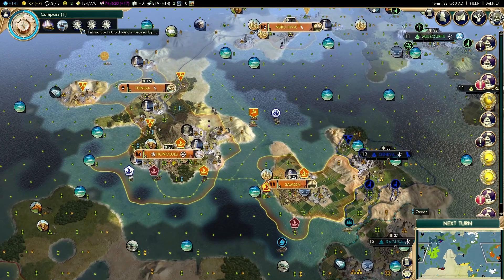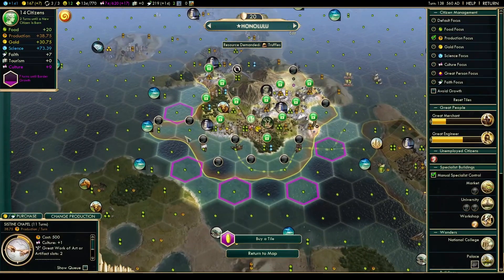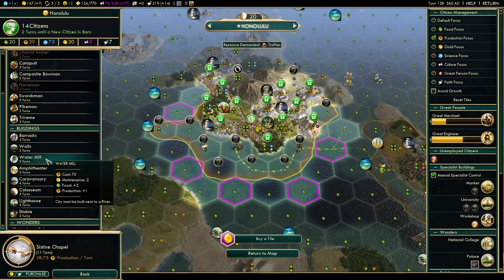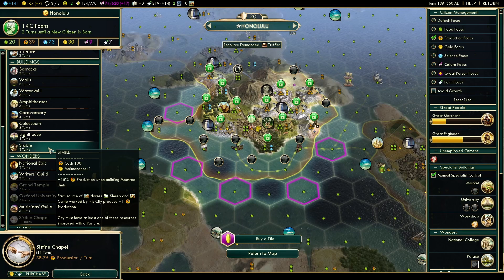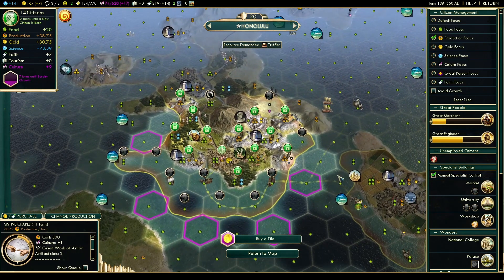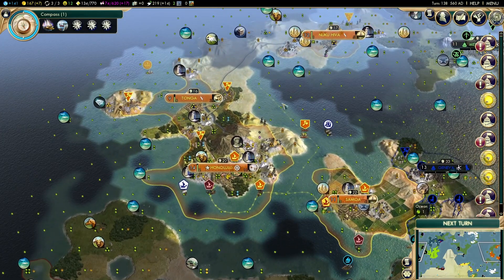We're one turn until we get Compass, which should improve our fishing boat yields. We have another fishing boat coming into the capital, which is nice. The lighthouse here is three turns away, and a water mill would be nice but we don't have time — we need to go straight for the Sistine Chapel as fast as we can.